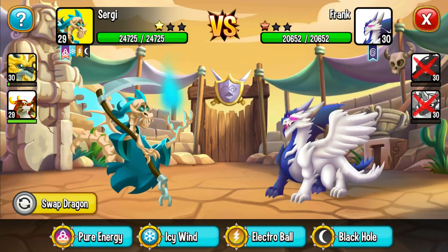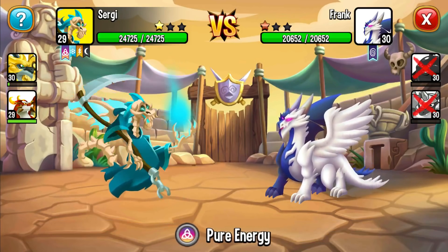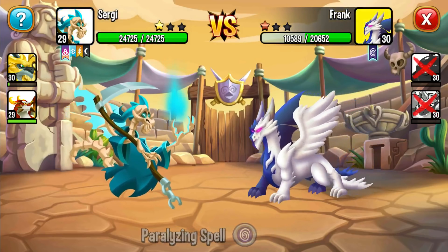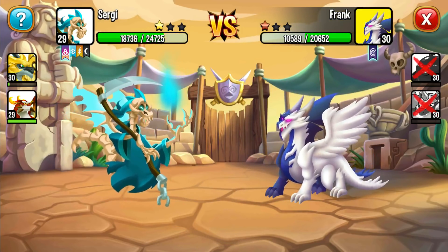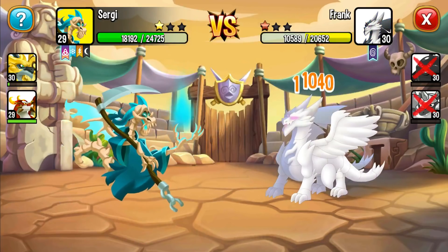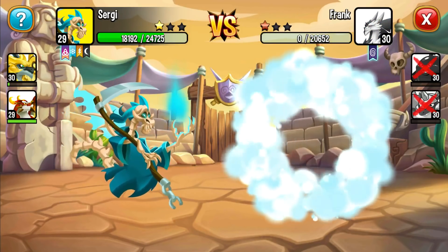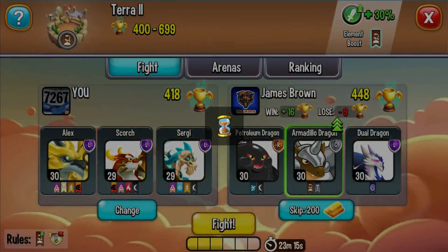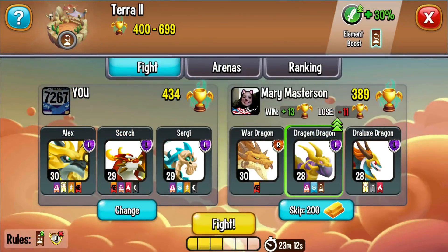Scorch is maxed out. We'll use pure energy. A little bit better, actually. Let's try Black Hole — yep, that did it. Wins going to the guys who need them. Some more trophies. What do we got here? A lot of pain. He's got to fight two of his buddies now too, which is unfortunate. I think we're going to take losses here.